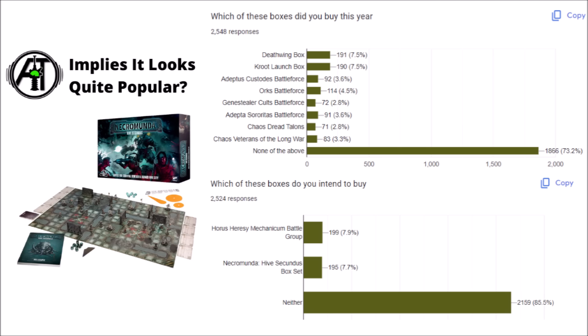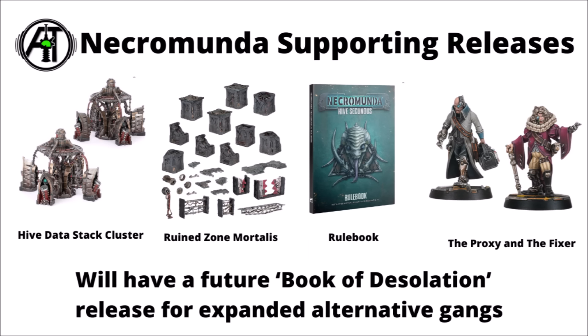It's kind of nice to see a starter box set that isn't priced absolutely sky high like the Ash Waste one. For the Necromunda release, there's a bunch of stuff coming out alongside it — a Hive Datastack cluster terrain piece, and a Ruin Zone Mortalis that can also be used to add a bit of theme to the game board. The rulebook is available completely separately as well, and there's a Forgeworld release in the Proxy and the Fixer, some mercenaries to add to gangs. Other Forgeworld bits like the Maelstrain Coalescence, the Maelstrain Alpha, and the Maelstrain Possessed Tech Priest type guy will all be following on at a later date, probably with rules in the Book of Desolation — an upcoming book with expanded rules for the Hive Secundus Incursion gangs and more focused gang-related content.